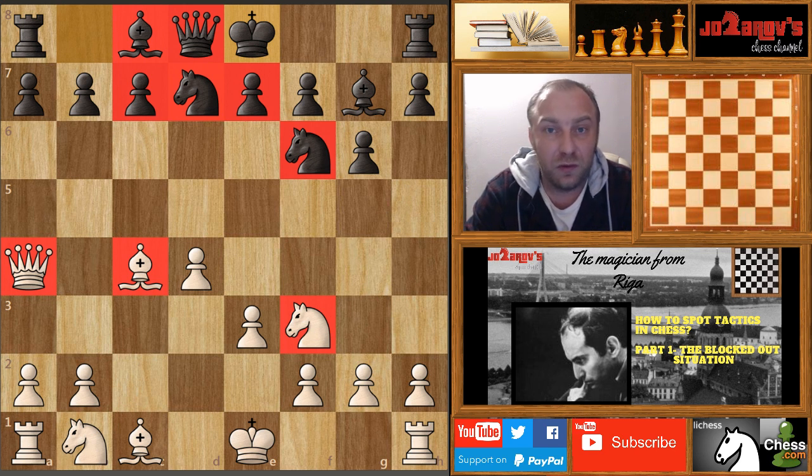This series is really important because here I'll show you how to recognize the possibility to create a tactical motive in a chess game. There are pattern recognitions in the middle game — it can also happen in the opening, as you'll see in these examples where your opponent creates weaknesses, which I'll call 'situations.' When you're solving chess puzzles at home you know there are tactical possibilities, but while playing a real game, sometimes you don't recognize that you had them.